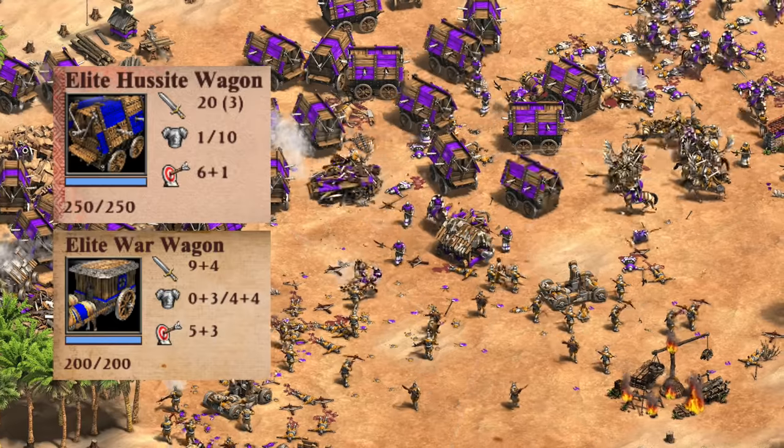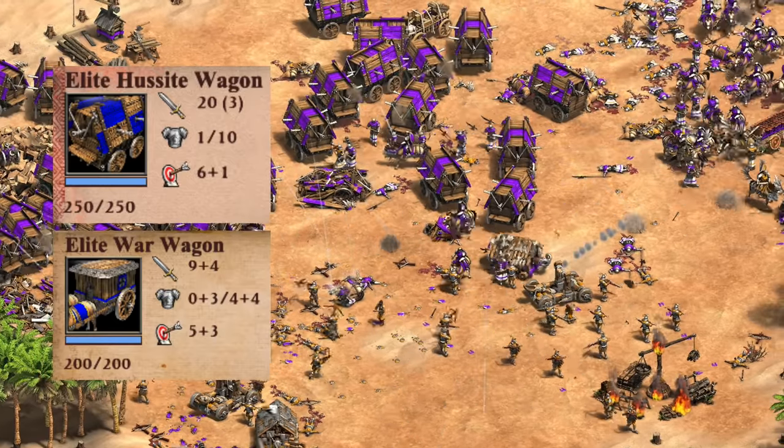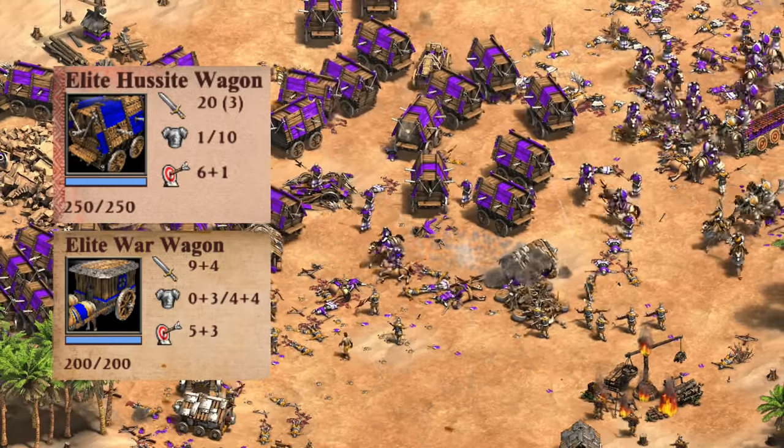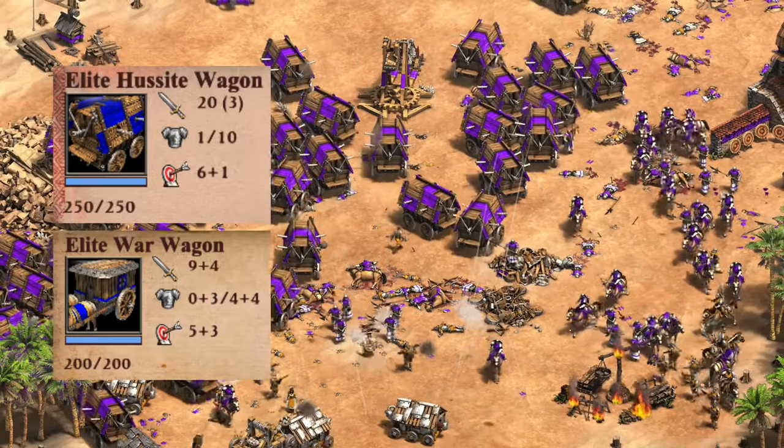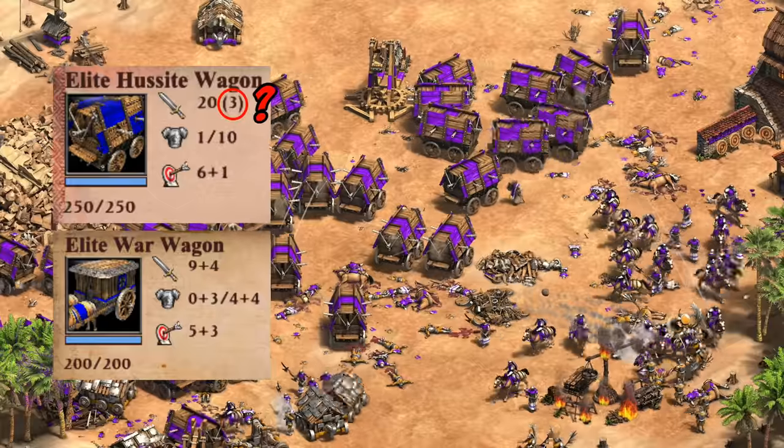If I had to give my top two wagon civilizations, I think Bohemians are getting the number one spot for having better stats overall — more attack, HP, pierce armor, and a special ability we'll look at in a minute. First though, you might notice the little three in brackets beside their attack.